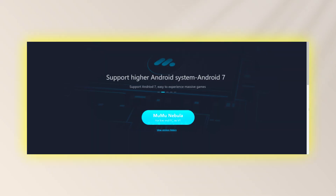Let's start with Moomoo Nebula, an emulator specifically designed for low-end PCs. It's the lightest emulator available and can operate on almost every type of PC with just 1GB of RAM. You don't need to enable virtualization to run this emulator.